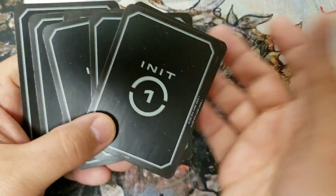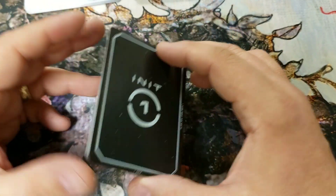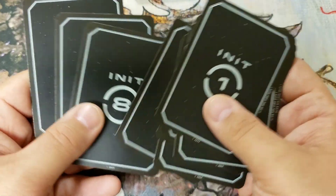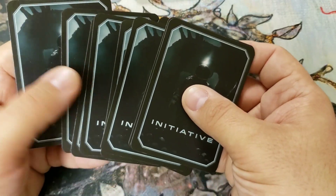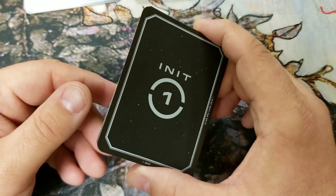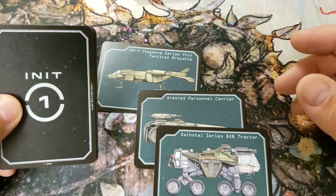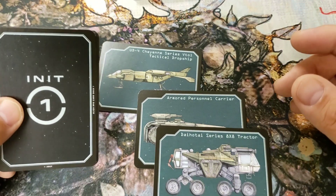That would be 17 initiative cards total, and you don't have enough, so you just group your NPCs into groups and draw each group an initiative card. These look good and are part of the game mechanic, but I think it would have been really cool if we could have gotten just a few more vehicle cards, or maybe some extra equipment cards — like tool kits, med kits, or personal body armor — instead of some of the initiative cards.